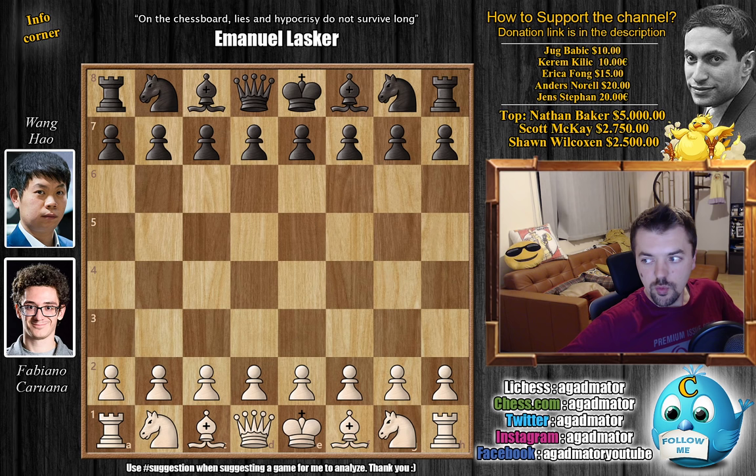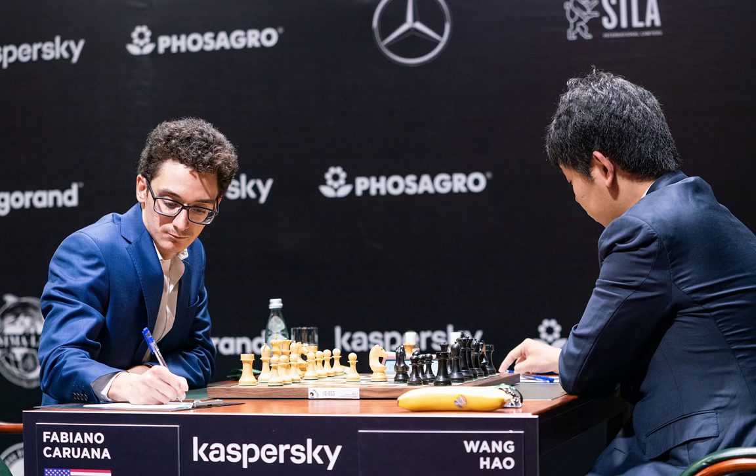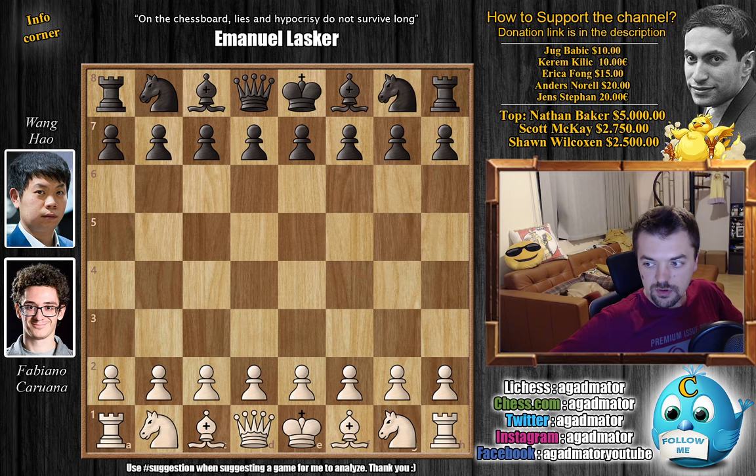Hello everyone and welcome back to round 7 of the 2020 Candidates Tournament. It's former World Chess Championship challenger Fabiano Caruana vs. Wang Hao. And before we check out the game, here's a nice photo of the two of them. Fabi with his bottle of water and Wang Hao again with his banana — probably saving it for the fourth or fifth hour of gameplay to get that extra boost needed to play an endgame against Fabi.